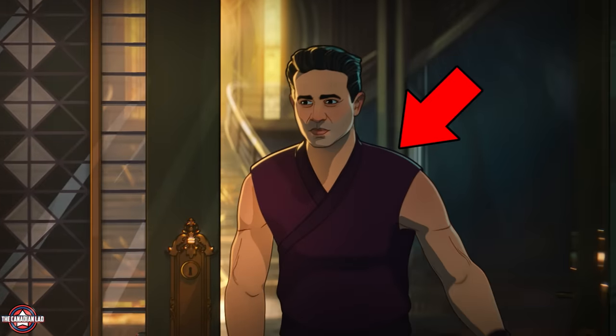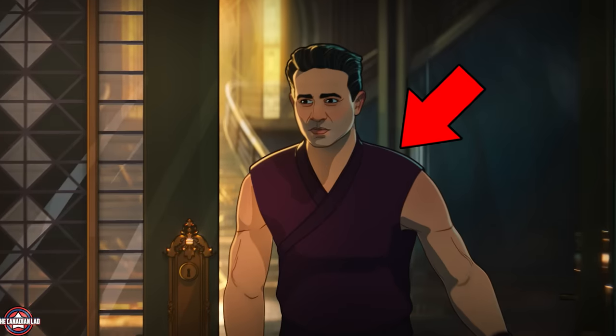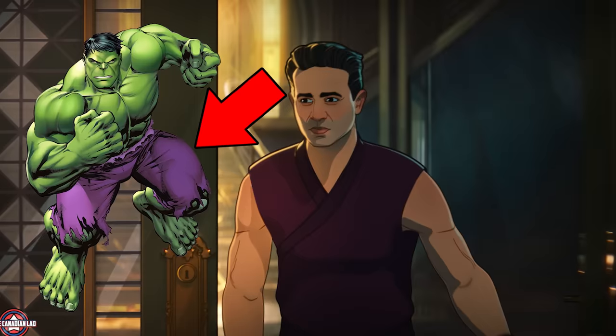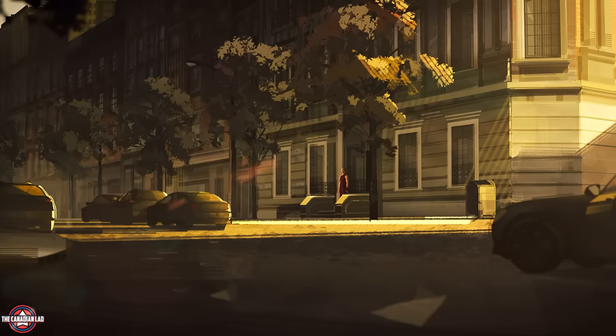Bruce then puts on one of the Sorcerer's uniforms. The Sorcerers did have a purple outfit, but I can't help but think just how perfect this color looks on Bruce Banner considering Hulk always used to wear purple pants in the comics. He then sees that Bleecker Street is quite literally abandoned.